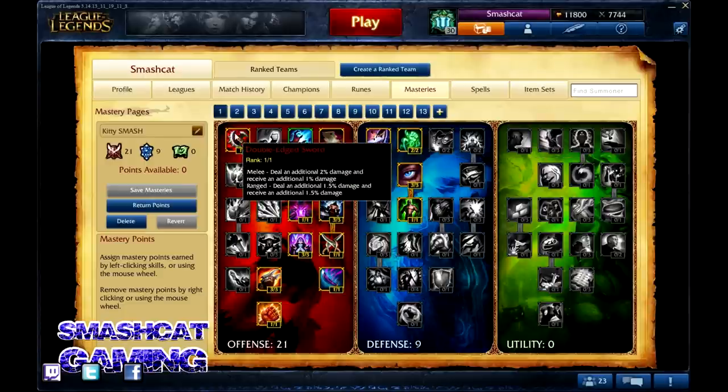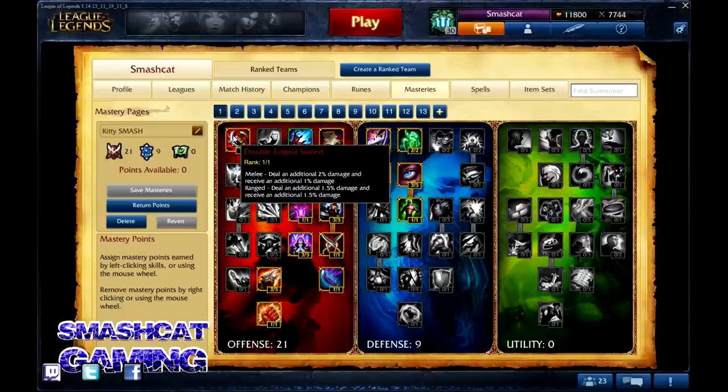Let me get started here. Double-edged Sword. Melee: deal an additional 2% damage and receive an additional 1% damage. This is going to net you a total damage output, so definitely want to pick this up on any melee. Ranged: deal an additional 1.5% damage and receive an additional 1.5% damage. This could be problematic for some champions, and some people might be shying away from this talent. But I like to play aggressively and I like to get the kill — odds are I'm doing more damage than you. I'm going to be in your face doing damage, so this is going to net me more damage than it's going to cost me. I like to pick this talent up on any champion that I play.